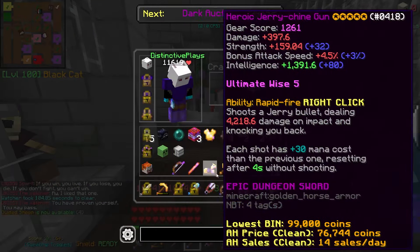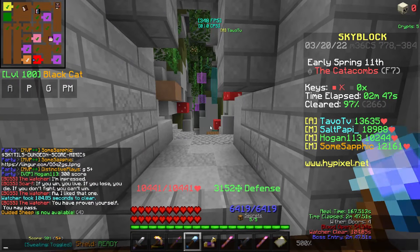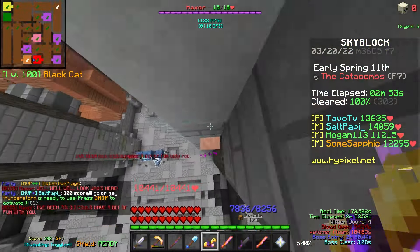The first step to completing the new Floor 7 is grabbing a couple of essential items that you're going to need during the boss fight. This will include a Rabbit Hat, Jerry Sheen Gun, a Bonzo Staff, and a Withercloak Shield for lava.